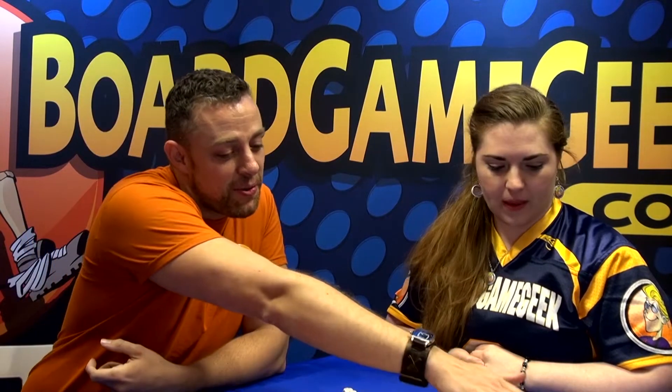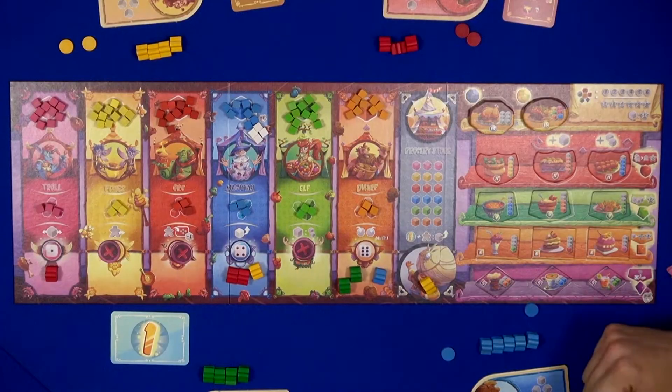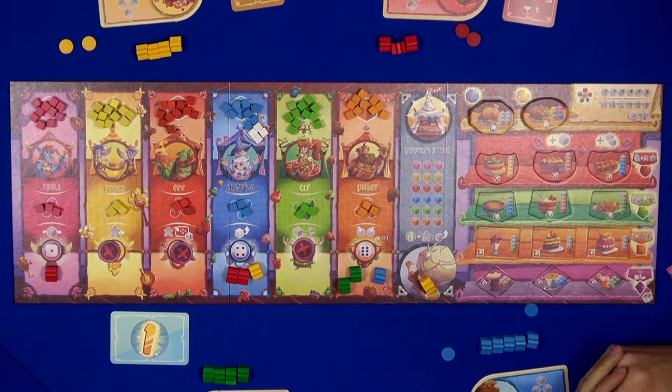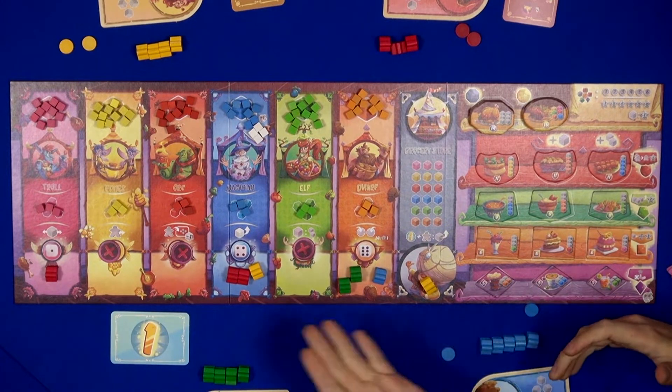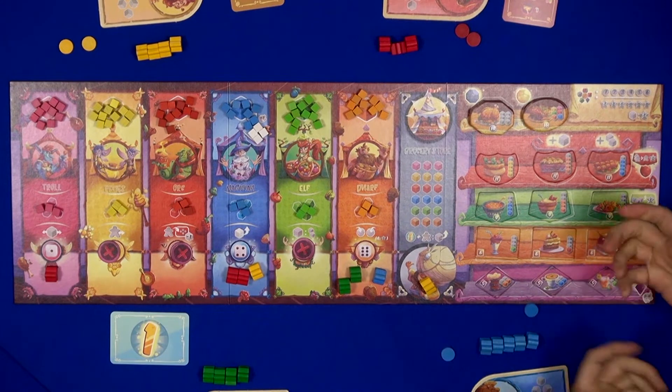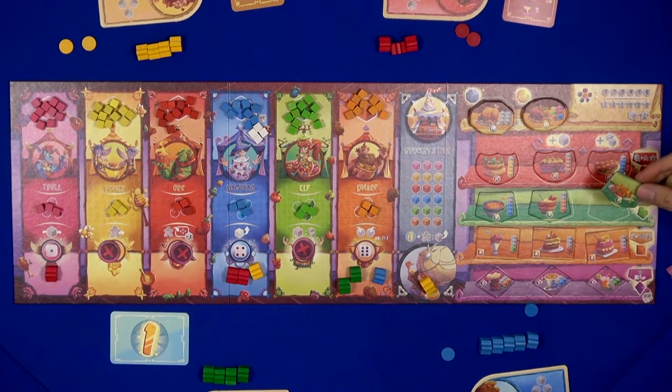What we're going to do in the game is try to gather ingredients. You have all these ingredients that are sold by different kinds of races. We have trolls, for instance, selling some chicken; the pixies sell some honey, etc. We're going to try and collect them and then eventually try to cook up these dishes that you see here.